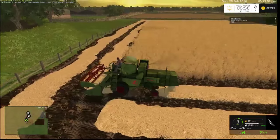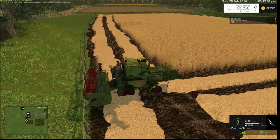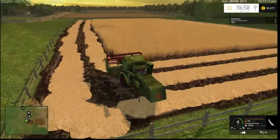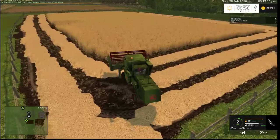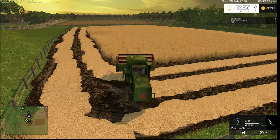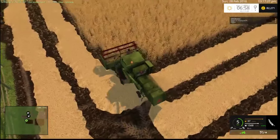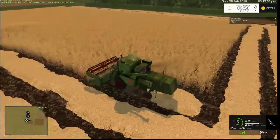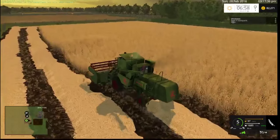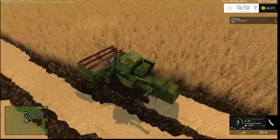When we come back for episode 2 we should have this field finished, maybe the next one finished too. I don't know why auto combine is not working properly in this field — probably because it's not actually a field. It's working fine in the other two but this one it just doesn't want to work in. But yeah, we should be on to that big canola field just over there by episode 2. This is sort of the pilot episode — episode 1. This is the make or break. So if you don't want to see this map, or if you do, please let me know.